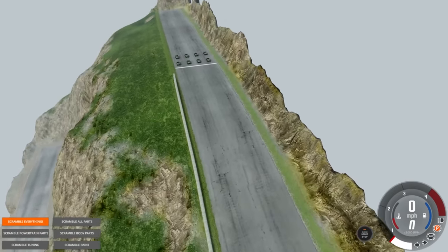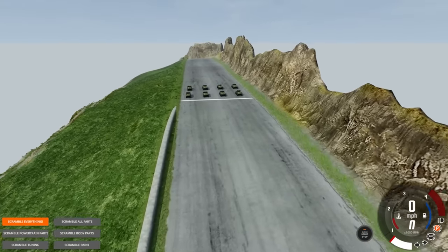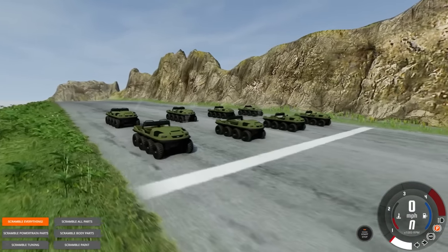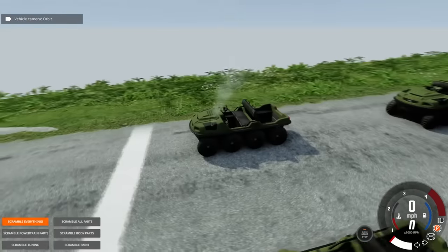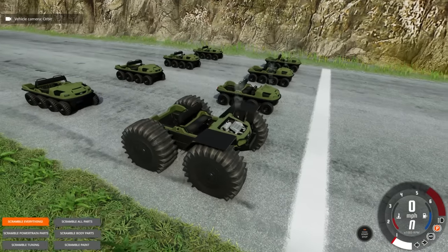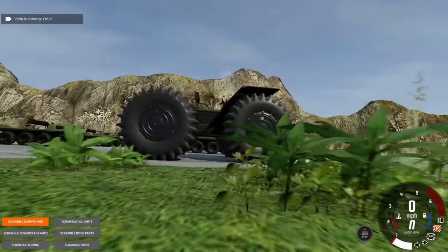Folks, I've had a million requests to do random parts on the crash hard mountain with all the new vehicles in BMG Drive, and we're gonna do that here today. We're gonna start off with the smallest vehicle, the Hydra, because I don't think this thing is going to do very well with random parts and making it down the mountain, but I could be completely wrong. Let's scramble and see what we get — actually that doesn't look too bad.